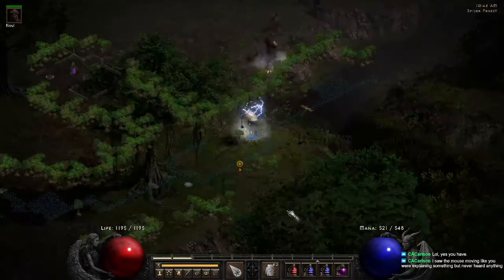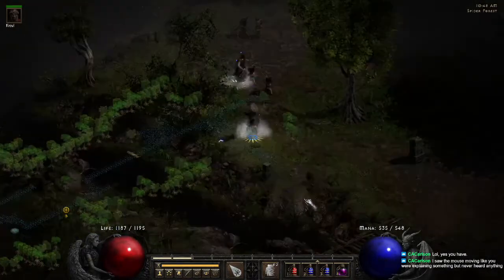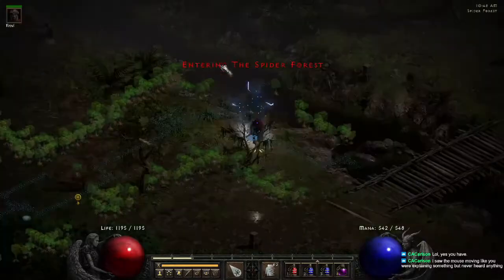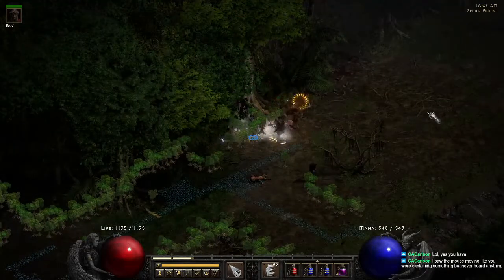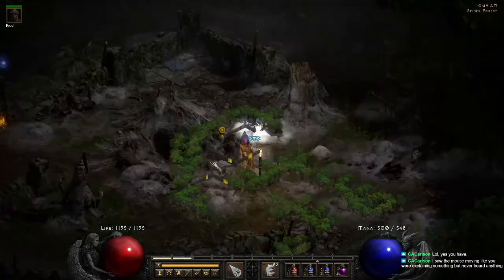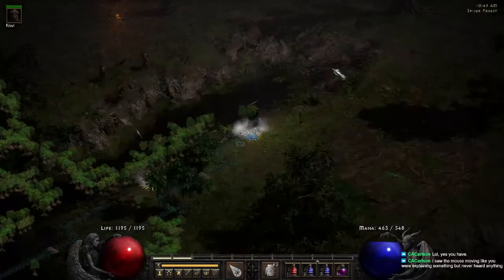This is the number 3 tile. As you can see, we'll head to follow the river, which brings us to the Great Marsh on the number 3 block. Right here is our number 4 block, which will bring us to another pygmy village. And here is our Spider Cavern. We'll follow the river some more to see if we get a skip on the number 5 block.